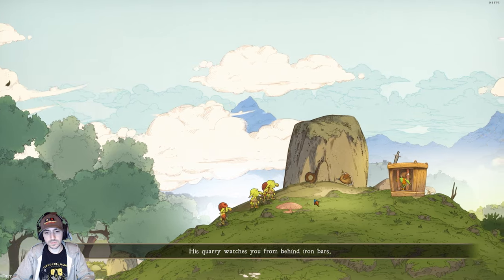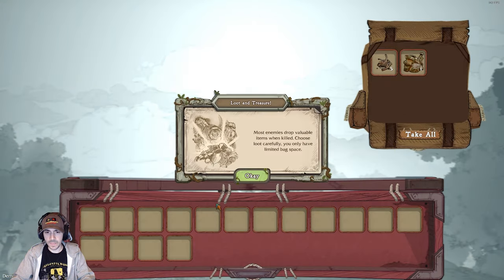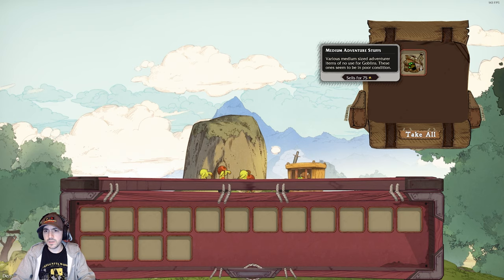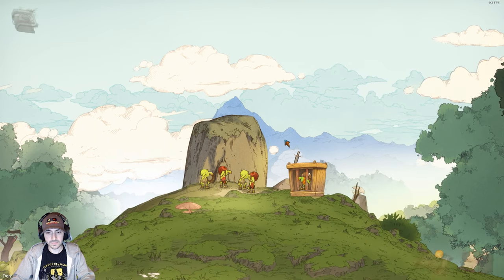His quarry watches from behind iron bars. Most enemies drop valuable items when killed — choose loot carefully, you only have limited bag space. Usable pieces of scrap. Various medium-sized adventure items of no use for goblins — this one seems in poor condition. Let's take it, we can sell it.